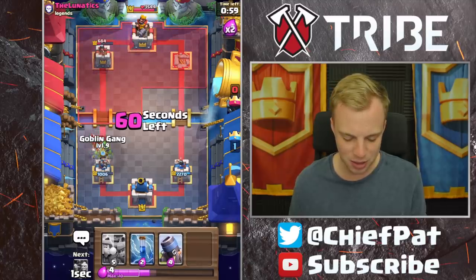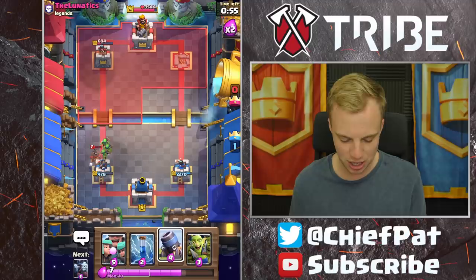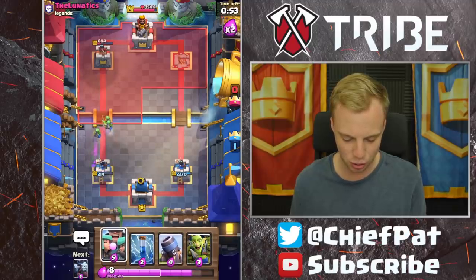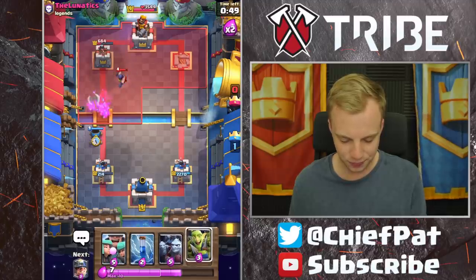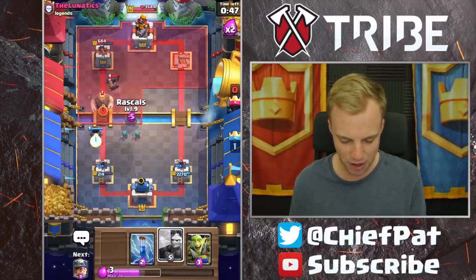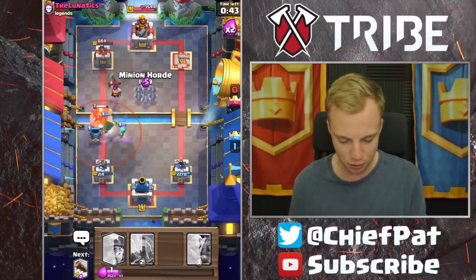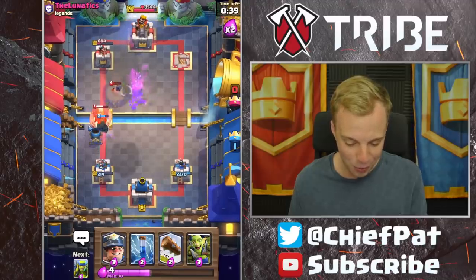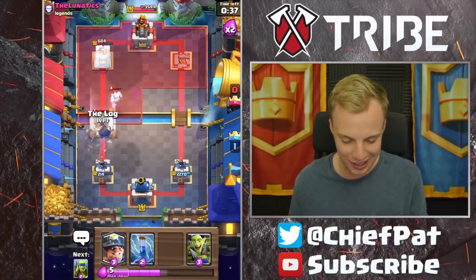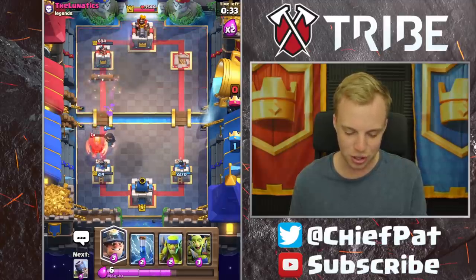He does have Zap to knock out these Spear Goblins, though it's not in rotation right there, so we're going to get a crazy amount of value. Mortar's going in. The only thing is this Executioner — we don't have a great card to play against it, so I sort of just have to use my Rascals and hope that they're out of range. I'm going to get my Minion Horde ready now. We've just been getting really unlucky inside of a couple of these things. That Executioner retargeting destroyed my heart.